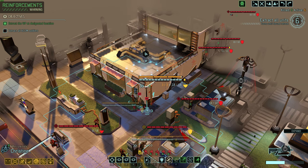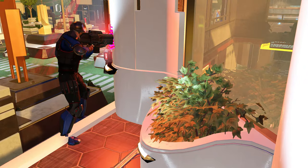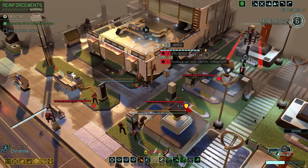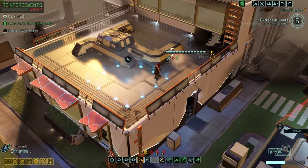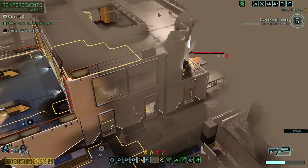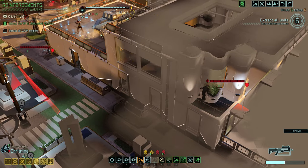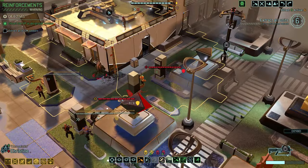Christine can do it in high cover right there — that would be perfect. She has the HP to survive this. We'll move back here and get a flank shot on multiple things. He's going to take the shot against her in the open. She does get hit for one damage through the ablative — that's unfortunate. The reason that didn't work is because the high cover was too much defense and he couldn't take a shot, so he took the shot when she was in the open and connected.